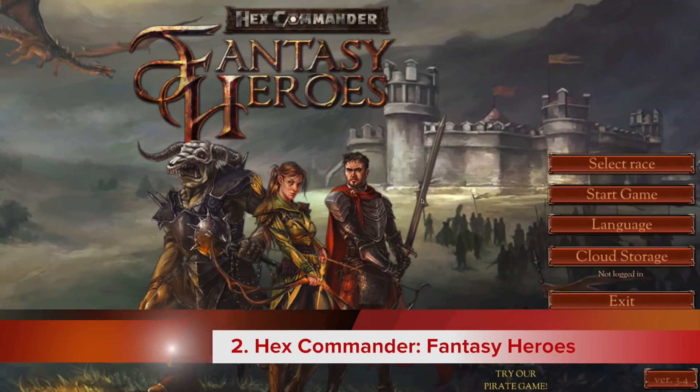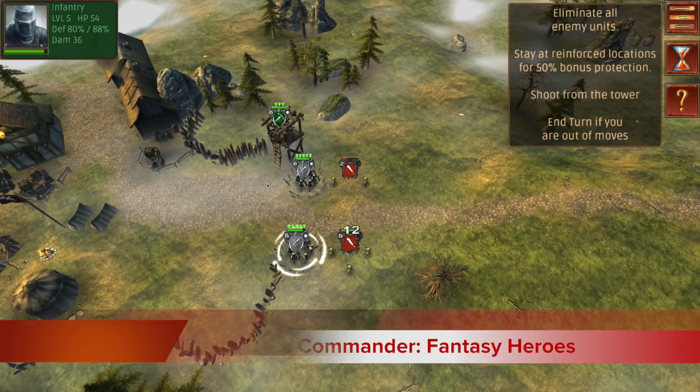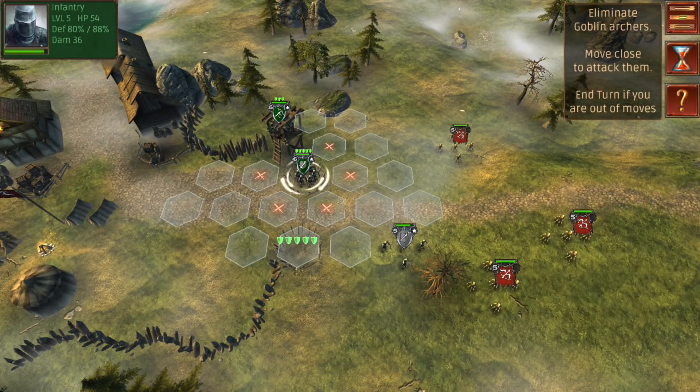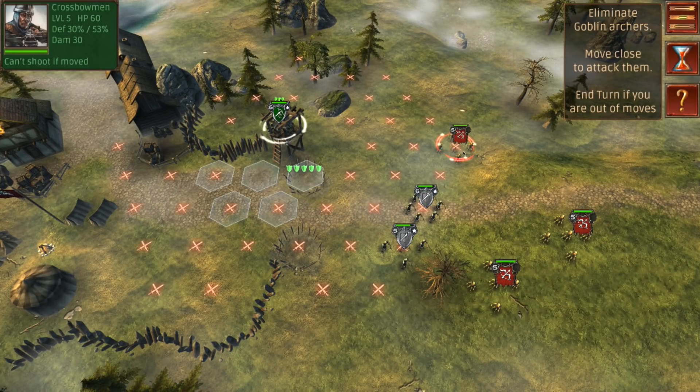Number 2: Hex Commander Fantasy Heroes. Another turn-based strategy game has made it onto the list. You're in the middle of a conflict with humans, orcs, goblins, elves, and dwarves — it sounds a lot like Lord of the Rings, and that's the kind of atmosphere and lore you'll experience here. You build up your mighty army and train and develop your units in combat. You can also use terrain as cover during battle.